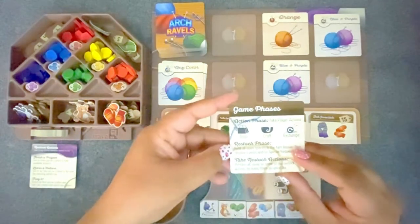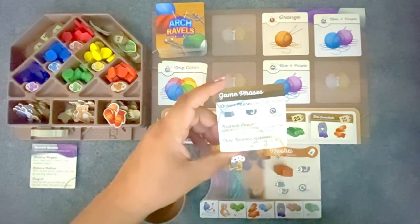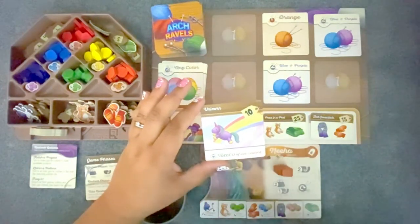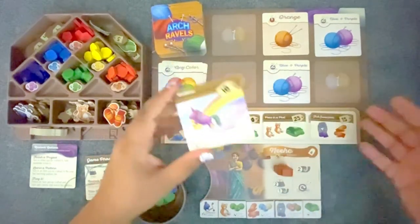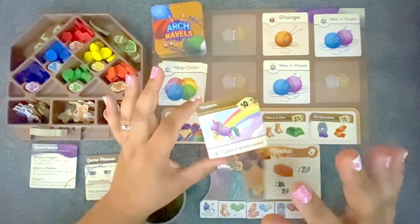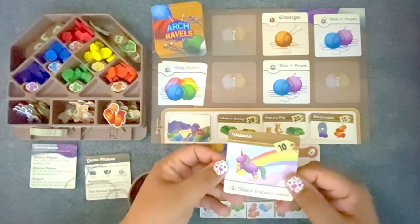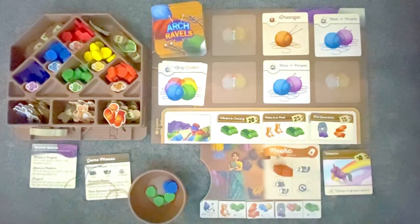Now we're in the restock phase. You're going to refill any open spaces in the yarn bazaar, and if any events or special requests show up, you have to deal with them now. A special request showed up as the very first card. When a special request appears, you decide: do you want to keep it for yourself or give it to your opponent? If you keep it and fill it, it's an extra project worth extra points. But if you keep it and don't fill it before the end of the game, you lose those points — so only take it if you think you can do it. This is early in the game, so of course I'm going to take it. I'm going to keep that special request for myself, and let's continue to refill the bazaar.